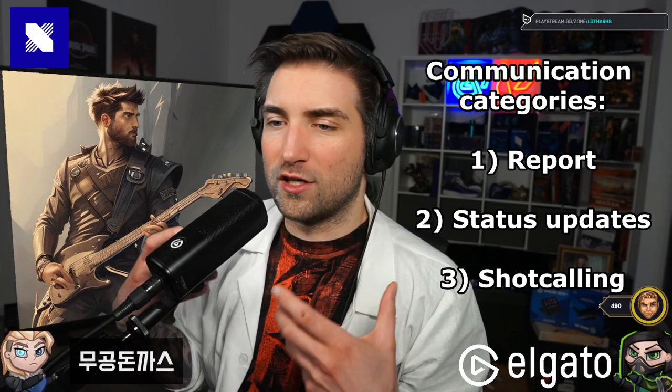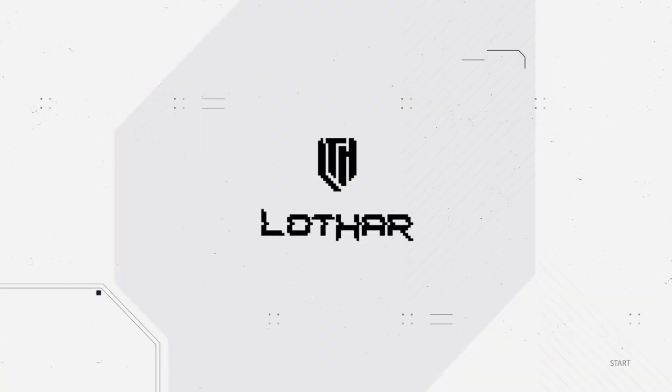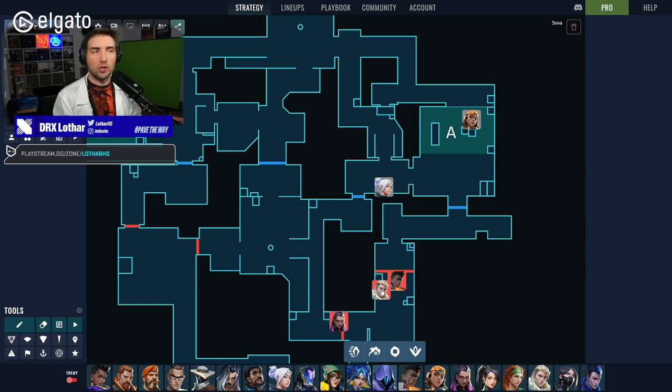Status updates are something not everyone can do while focusing on the game, so they're a little more advanced. Pro players are expected to do them, and in pro play they are insanely important. For example, on Ascent playing Jet on short — if I hear Sova using an arrow from A-main, I can call that. And if I don't hear footsteps after that arrow, I'll call that too.